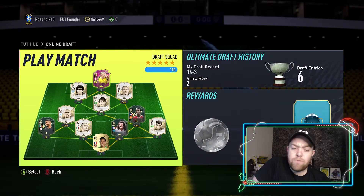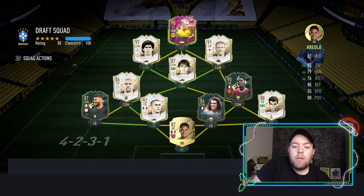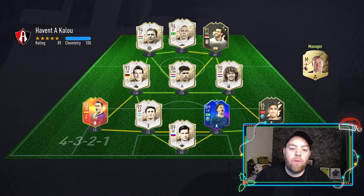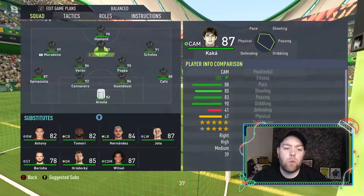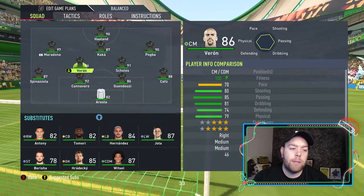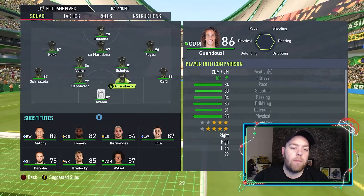Maradona, Haaland, Cannavaro top three players. Icon with six — I think the most I've had on PlayStation is eight. Decent draft record too: 14 wins, 3 defeats, but only four in a row. That is the team. Let's get into the first game — one, two, three, four, five, six, seven icons including our nine. It'll be a tough first game, but let's start by switching skills around for Pogba and moving Maradona more central.